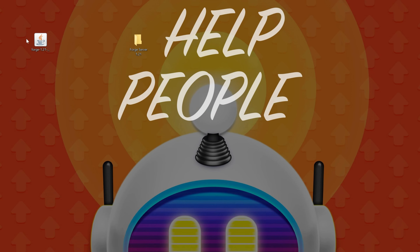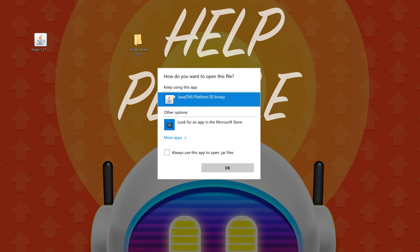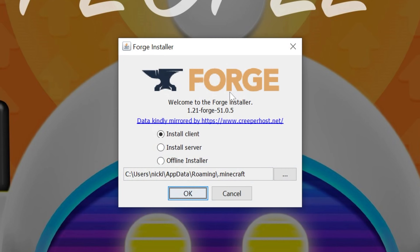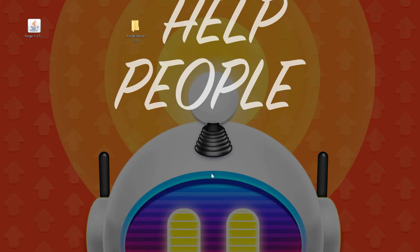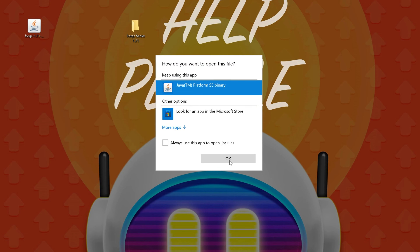At this point, we can open up our jar file — the Forge installer — by right-clicking on it, clicking Open With, clicking Java, and clicking OK. First things first, we need to install the Client. That's the local installation that everyone needs to do. So click Install Client, click OK, make sure Minecraft and the Minecraft Launcher are closed, and that you've played 1.21 before. If you have, this will be successful, and you can click OK. Now we can reopen up Forge — right-click, Open With Java, and click OK.